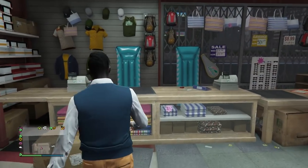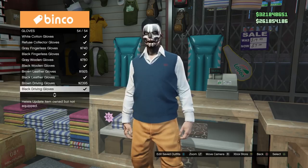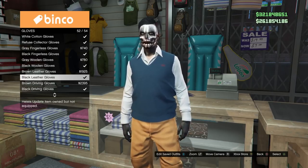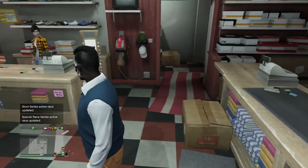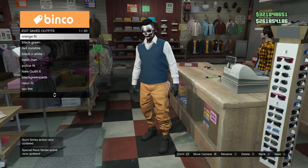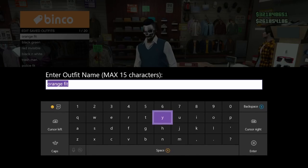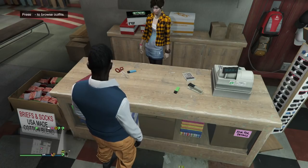Once you've got the quarterback navy sweater vest, go to the accessory section and go to gloves. Put on the black leather gloves. Once you've got the black leather gloves on, go ahead and save this as an outfit just like this. The gloves are going to come off later, but you put them right back on when we're in the apartment.